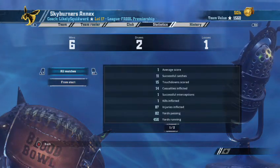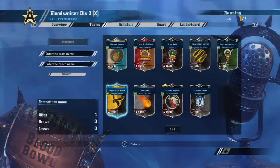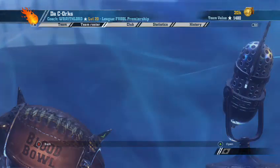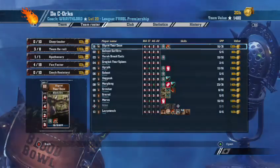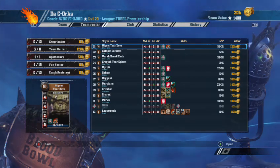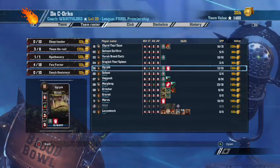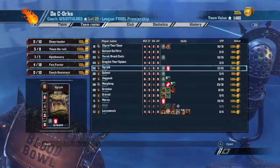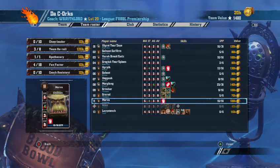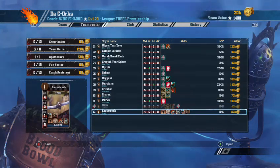Now on to Gary's team — clearly the best team in the division! It has no Guard at all, but I keep rolling stat-ups — what am I supposed to do, turn down Strength for Orcs? I would definitely have taken Guard, but it's a beautiful Strength Four Blitzer, Agility Four Blitzer with Tackle. Strength is fine. This team definitely needs Guard — I'm in no way disputing that. And obviously Gary's got his Troll as well.